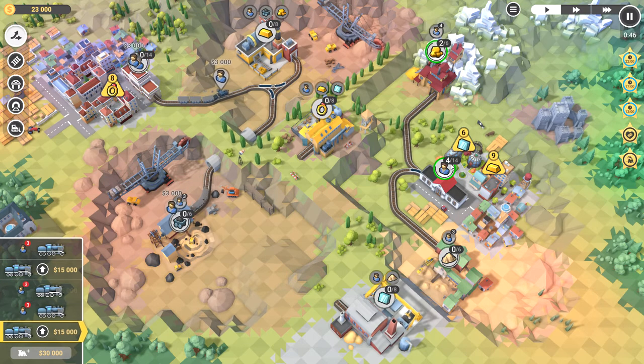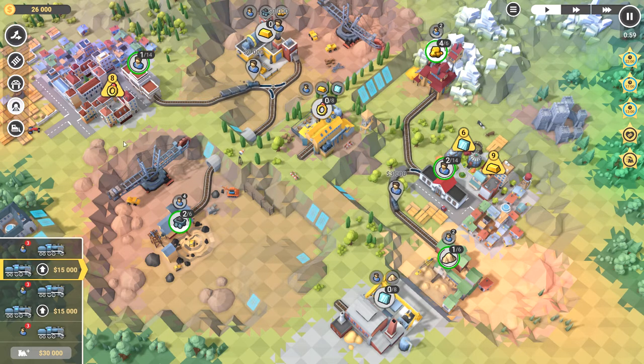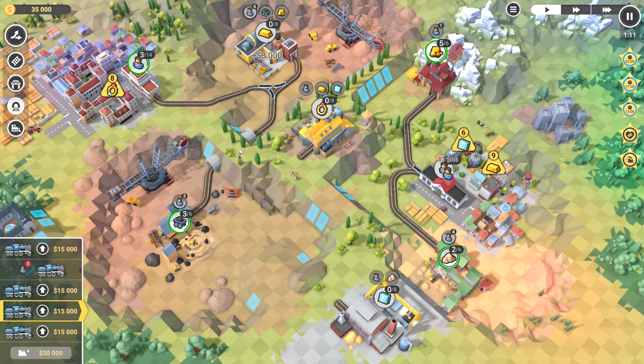We've got three there — that's lovely. We've got plenty of trains to play with. As soon as we have three up there, we can put another three from here. We're going to need the sand to make glass and we only need six glass there. The tunnels are super pricey — I wasn't expecting that. We need to make some money. We can also send our people straight up into there.